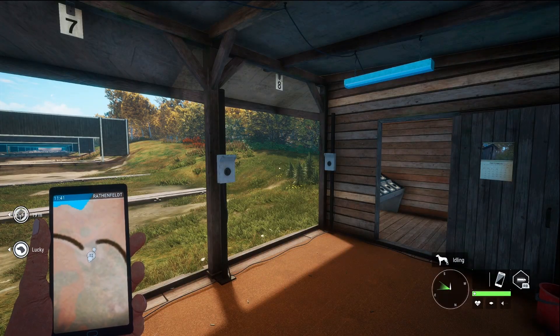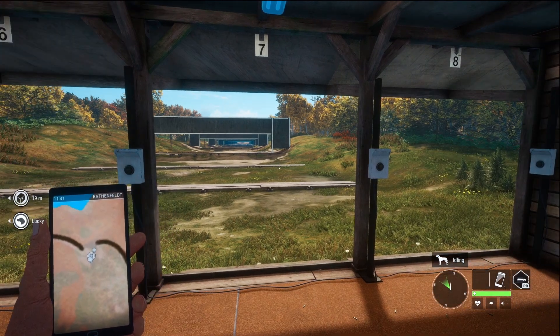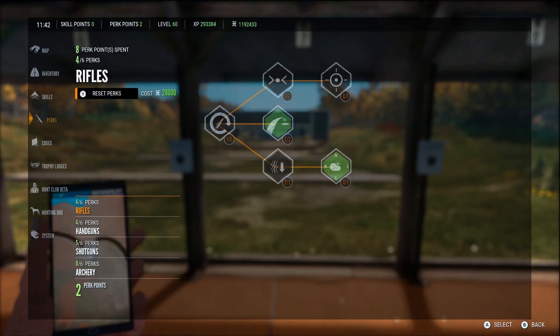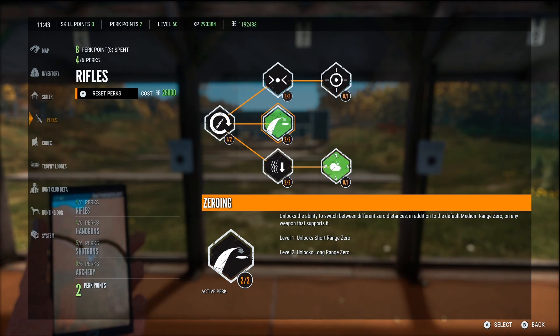I've made a video in the past about which perks are important, but we're going to do a very quick rundown of what I think are some of the most important perks you absolutely need to have. Starting with rifles: muscle memory unlocks the ability to reload your next shot without having to leave aim mode — this one's a must-have. The zeroing perk, or breath control, is probably the most important perk of any weapon perk.